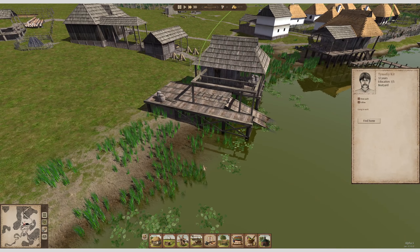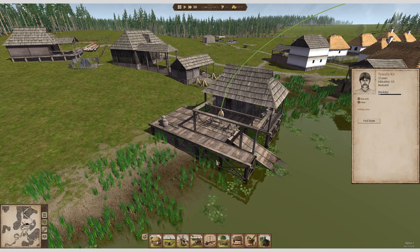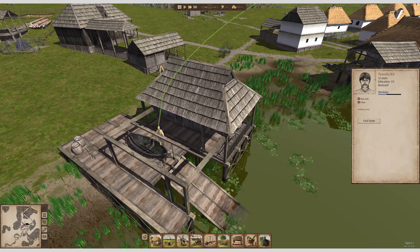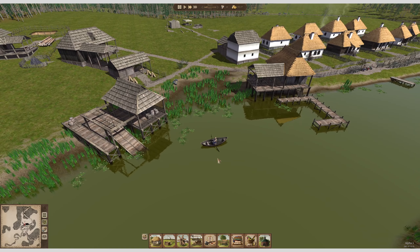There he is, he does have enough resources, so he should be now starting with a boat. And it doesn't look like it's much work. And there we have the boat, ready, and he's now delivering the boat to his client. So bear in mind, it's the client here — this is like a customer — and he's now delivering the fishing boat over there.